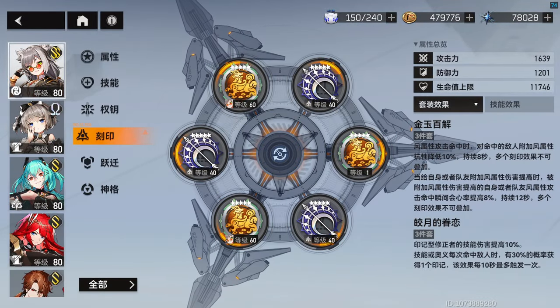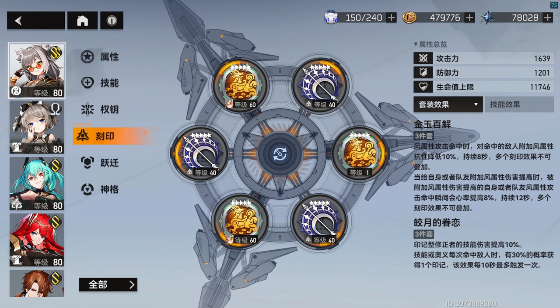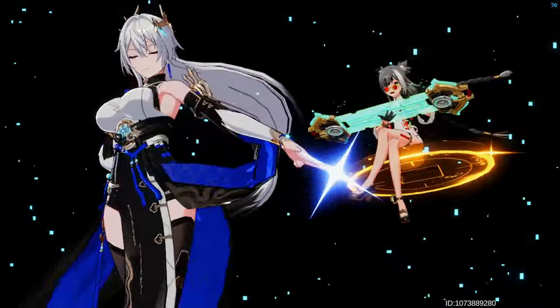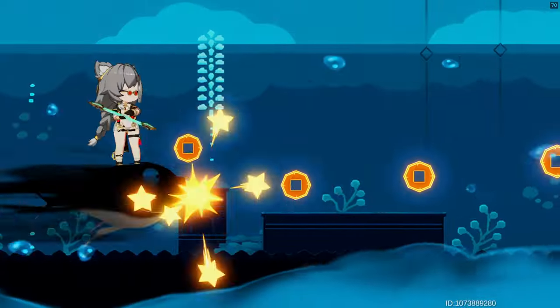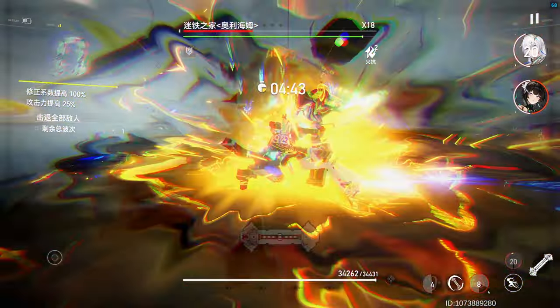For the DPS option, add the new set to slots 1, 3, and 5, and add the Legacy Moondrifter to slots 2, 4, and 6. The set increases skill damage of trace modifiers by 10%, and grants a chance to gain a trace when a skill or Ultimate is cast.